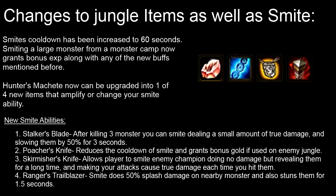If you upgrade Hunter's Machete to Poacher's Knife, it reduces the cooldown of Smite and grants bonus gold if used on the enemy jungle. So you can work around the 60-second cooldown — probably down to 30 or 40 — and you gain more gold when invading the enemy jungle, giving junglers more reason to invade more often. Next is Skirmisher's Knife, which allows you to smite an enemy champion doing no damage but revealing them for a long time and making your attacks deal true damage each time you hit them — basically an execution smite. And last but not least, Ranger's Trailblazer: Smite does 50% splash damage on nearby monsters and stuns them for 1.5 seconds, which is really helpful for clearing camps and for champions with slow early jungle clears like Lee Sin or Rengar.